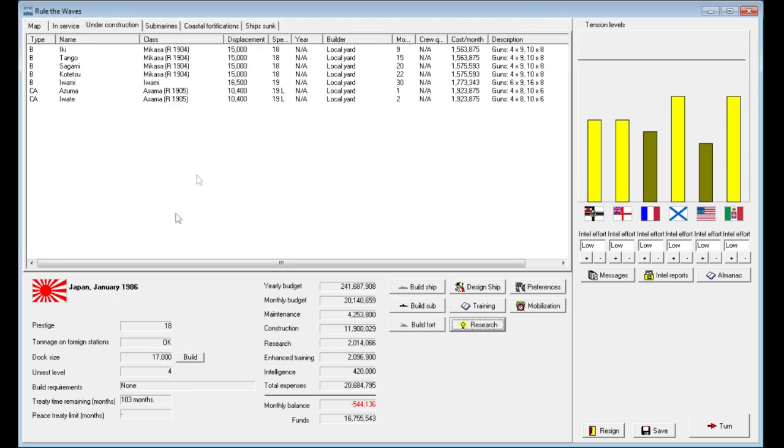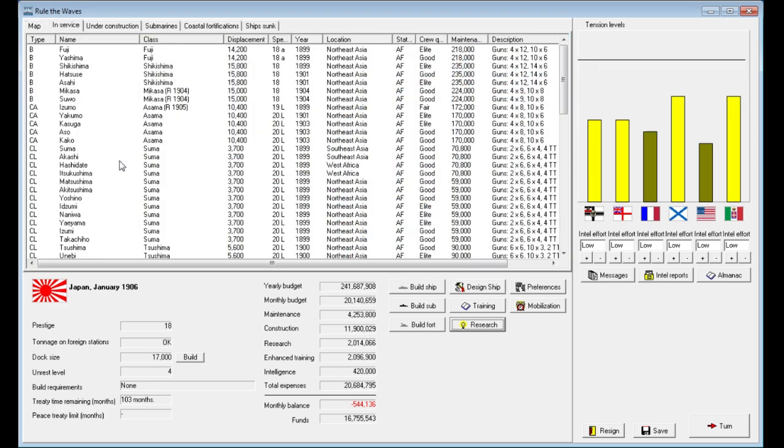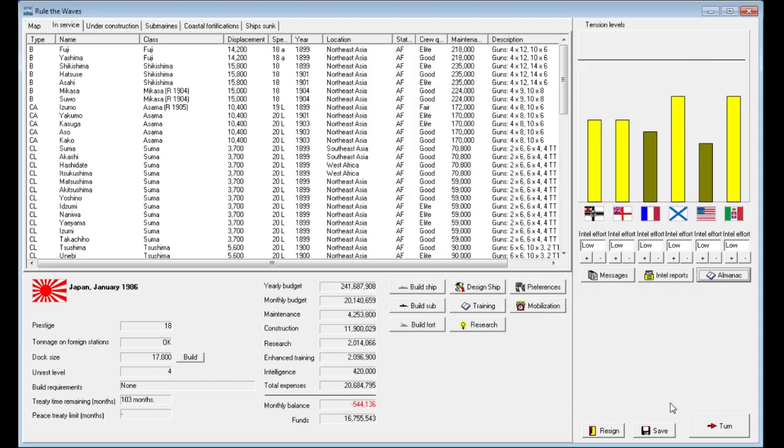The design of ships continues, and at this point we are into January 1906. I would say we're getting very close to being ready for war, even if we're still heavily outnumbered on the naval front. Our budget is now smaller than Italy's unfortunately, but it is what it is, and we're continuing our march on to becoming a global power. Thank you for tuning in, guys — until next time, this is the Historical Gamer saying thank you for watching, and I'm out.